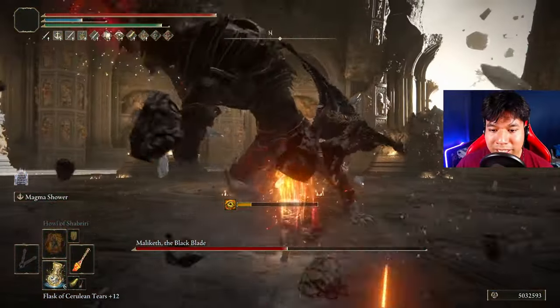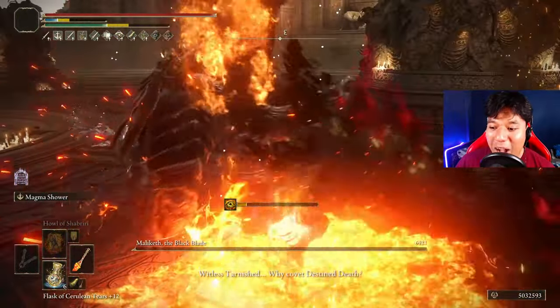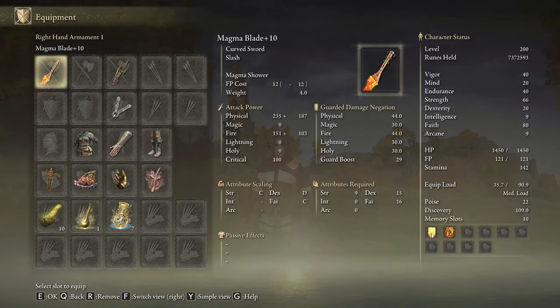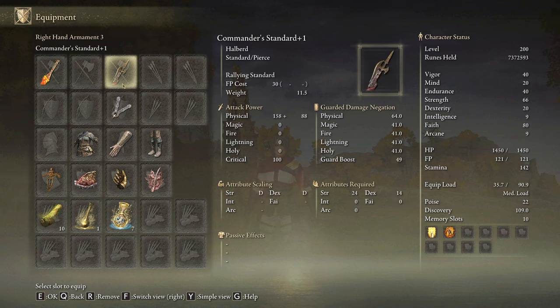First of all I am going to show you the build, I will explain how to use the buffs and then we will beat the premier boss of the game without taking a single hit. We need the Magma Blade on plus 10 and any seal we have available to cast storming buffs. You can use the commander's standard as your aura buff — it's a little bit more powerful than Golden Vow but its duration is way shorter.